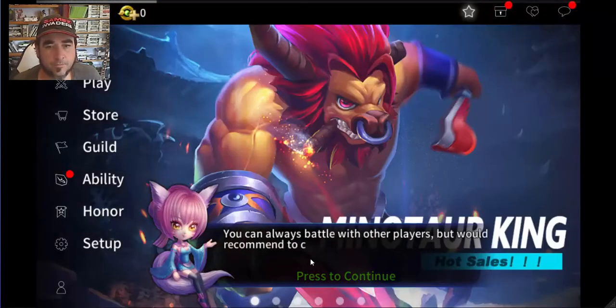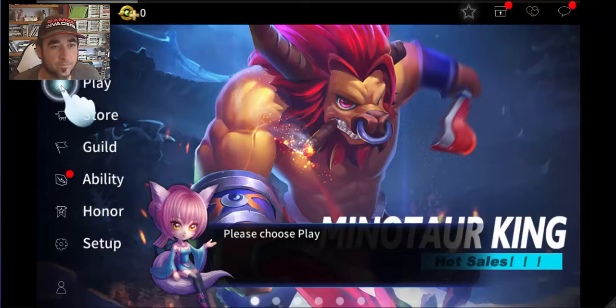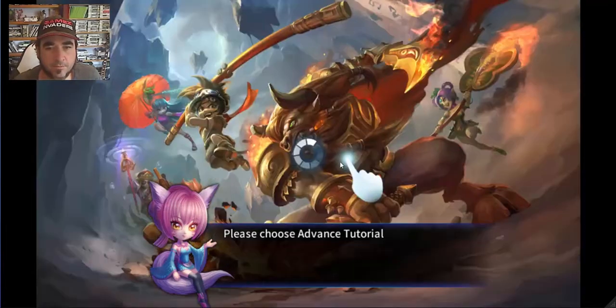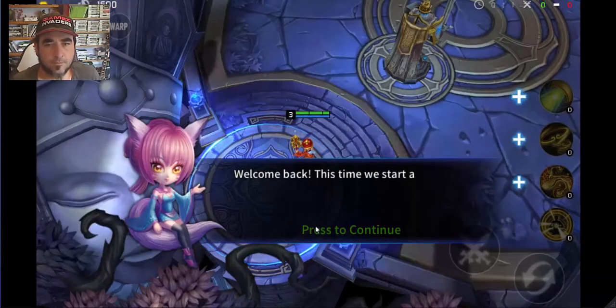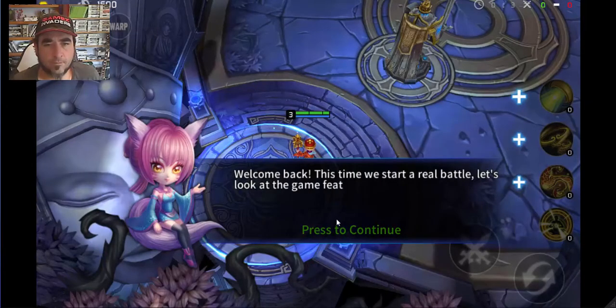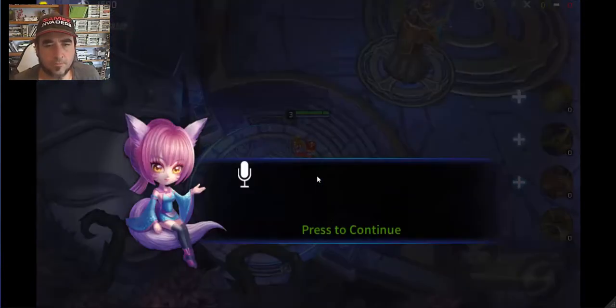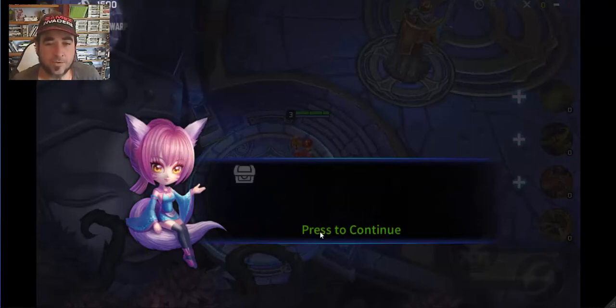You can now battle with other players, but the game recommends completing the advanced tutorial to improve controlling skills. I don't want to do another tutorial, I just want to play - but it's making me do it. Welcome back - before starting your first battle, let's look at the game features. You can tap the chat button to communicate with teammates, or hold the chat button.